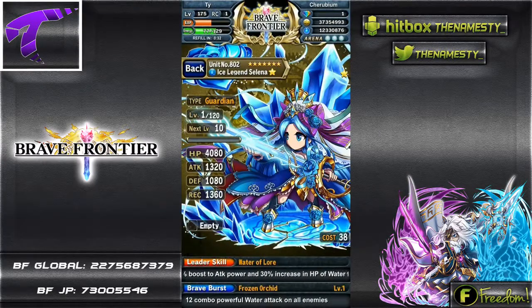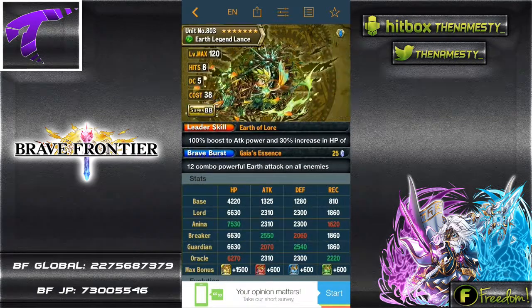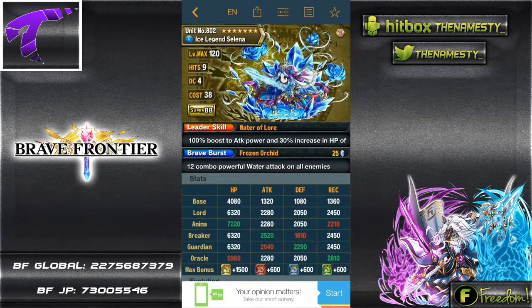Now we have Ice Lord Selena. Her max level is 120, which is going to be for all seven stars. Her hit count is nine, and with the Lexita it is 18. Her cost is 38, which is the same as the other six heroes - all six heroes have a cost of 38 for their seven stars.